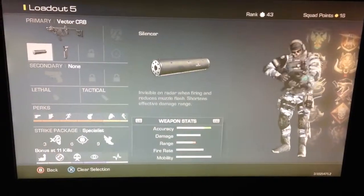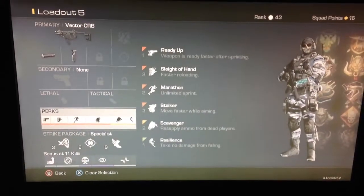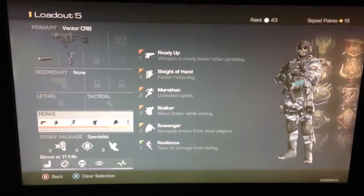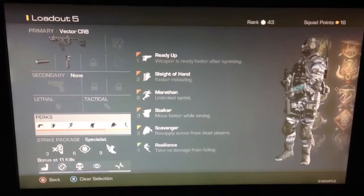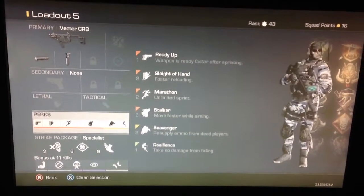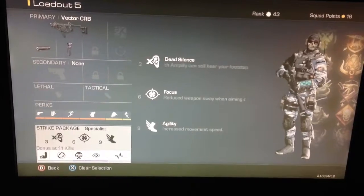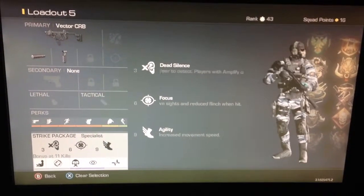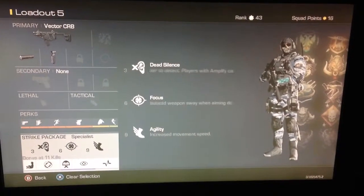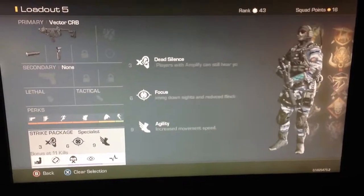My last and final class would be my Vector with Suppressor and Foregrip. This class is a killing machine, even though I don't use it that often. I've got Ready Up, Slide of Hand, Marathon, Stalker, Scavenger, and Resilience. This is more like my Russian class. For the Specialist, I've got Dead Silence, Focus, and Agility. Focus is a main perk I have on all my Specialists — it's like Toughness from Black Ops 2, except it has a little bit of add-ons like reduced sway when aiming down the sights, which is a big factor.